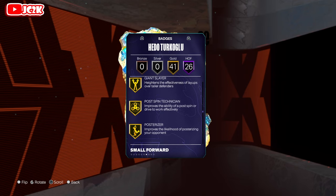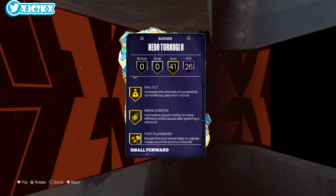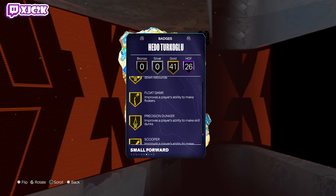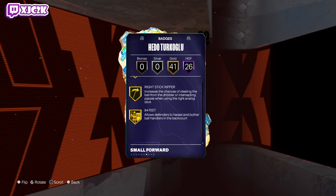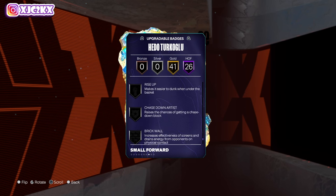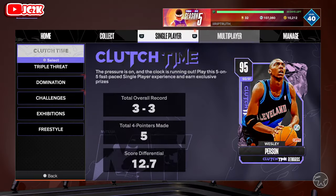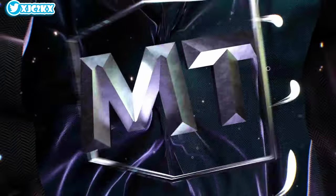Defensively, he is missing a few things — you'd like to see some Hall of Fame defensive badges. He's got Anchor, Clamps, Glove, Interceptor, Pick Dodger, Pogo Stick, Workhorse, Rebound Chaser, Precision Dunker, Right Stick Gripper. The only badges he's really missing are Rise Up, Brick Wall, Fast Feet, and he can't get Movable Enforcer, which is annoying. But when badged out with added Hall of Fame defensive badges, he will be a really good defender — and remember, he's 6'10.